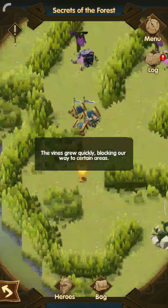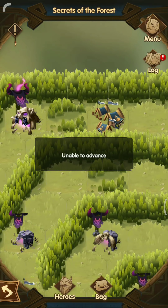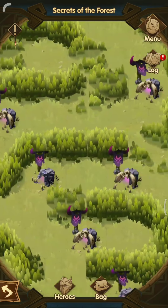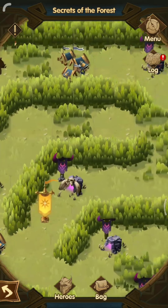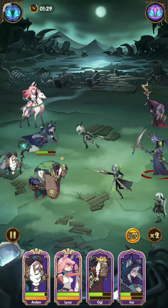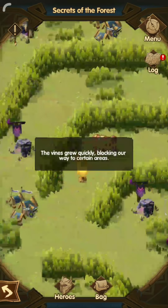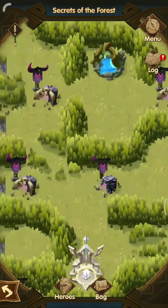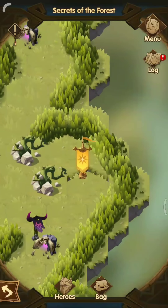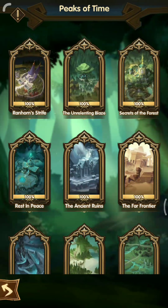After that, as you can see, the paths are now open. You can actually get into those paths to reach the chests that you couldn't access earlier. After this battle, you can go straight to the crystal chest. So that's how you finish Secrets of the Forest — that's it for the shortcut.